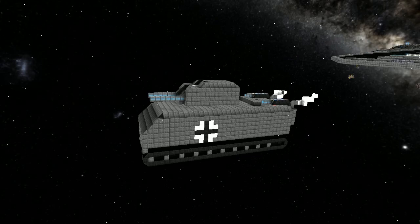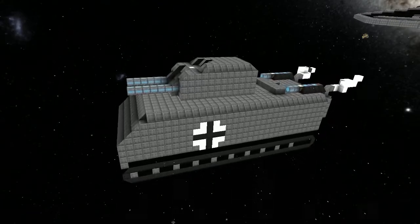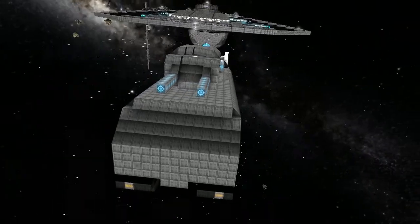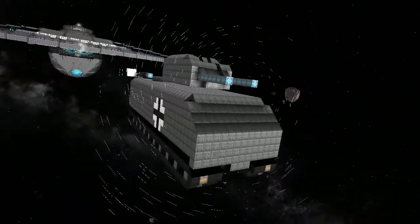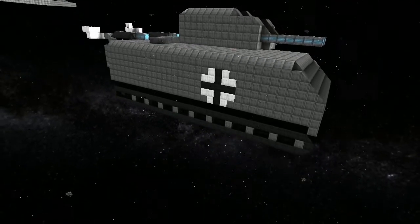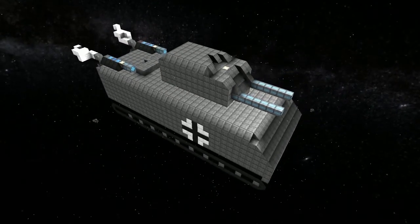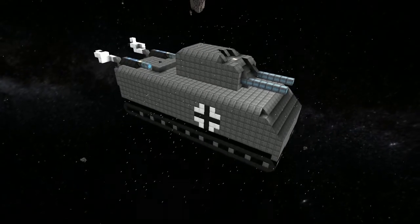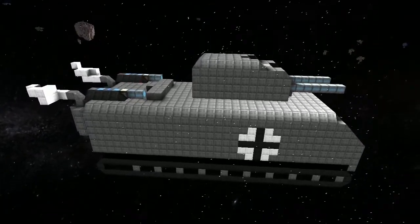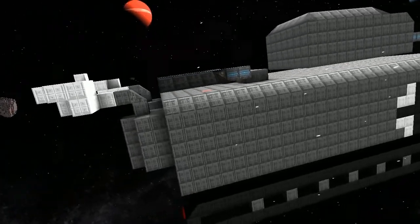Welcome back guys, today we're with Johan and he's showing me this tank. This is for a pirate-based faction — a player-based pirate faction. It is designed off a German tank from World War Two that was never built. It's called the Land Cruiser 1000, which means Panzer 1000, and the name tacked onto it was 'Rat'.